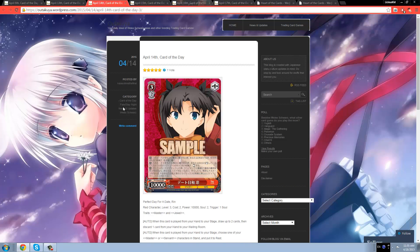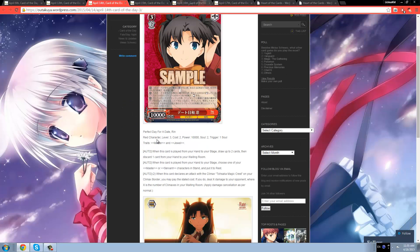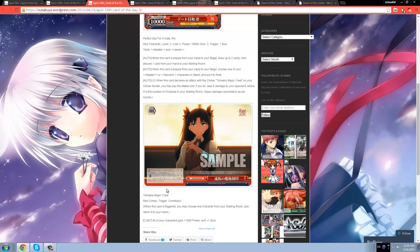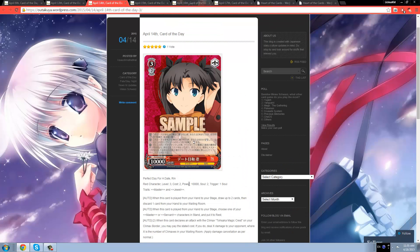On to Tuesday — Rin, 3/2/10k RR, Perfect Day for a Date, Master and Jewel. What she does: when this card is played from hand to stage, draw up to 2 cards, then discard 1 card from your hand. When this card is played from hand to stage, choose 1 Master or Servant character in stand and put it to rest. Lastly, it combos with the gate climax — Tosaka's Magic Crest. When this card declares an attack and you have the gate, you may pay 2 — if you do, deal X damage to your opponent where X is the number of climaxes in your waiting room. Of course, this damage can be cancelled.